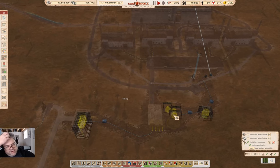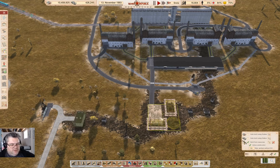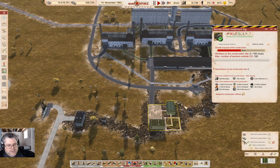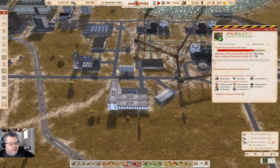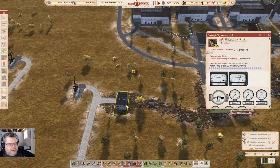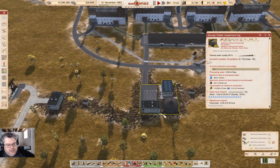Before all of this can complete and jump into operation, I need to bring chemicals down to the treatment plant — and people, but first I need to bring chemicals down here. I'll also be able to take the water supply out of here and feed it in up here ultimately. This is 81% — yeah, it'll be able to treat just fine. So I need to bring chemicals in.